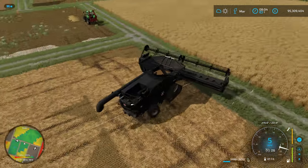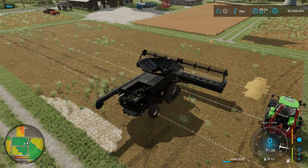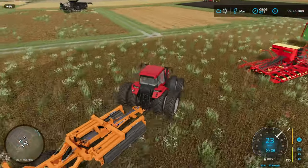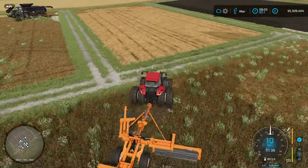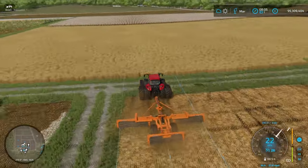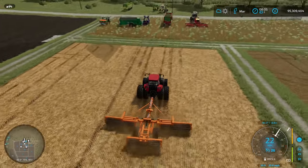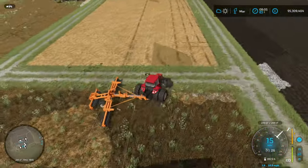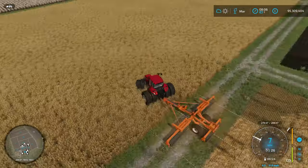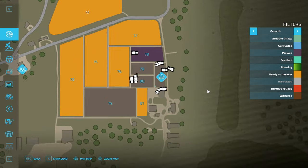I know from playing base game and doing testing that these will make a very small difference — they are not huge factors, but they're things that you can do, so we're going to see what happens with them with precision farming. We have the Lizard mulcher because it's quick and pretty big so we can get through this job fairly quickly. This is an edit of the Case that Giants released to run on electricity, because we're trying to be an environmentally friendly farm here.